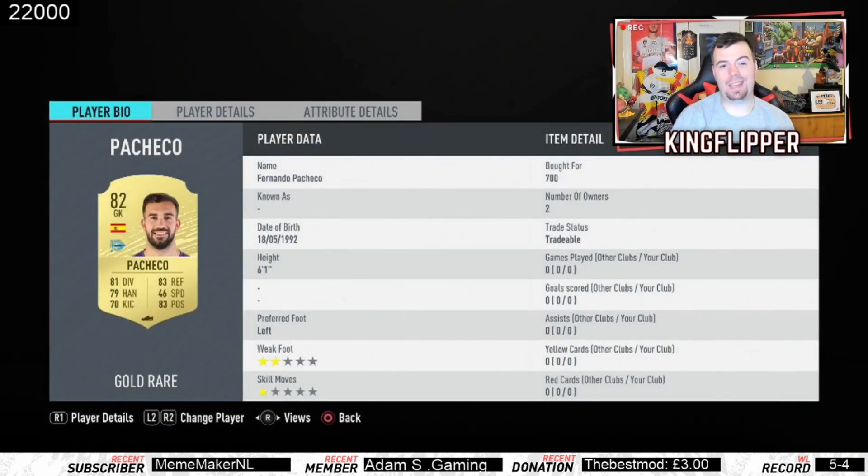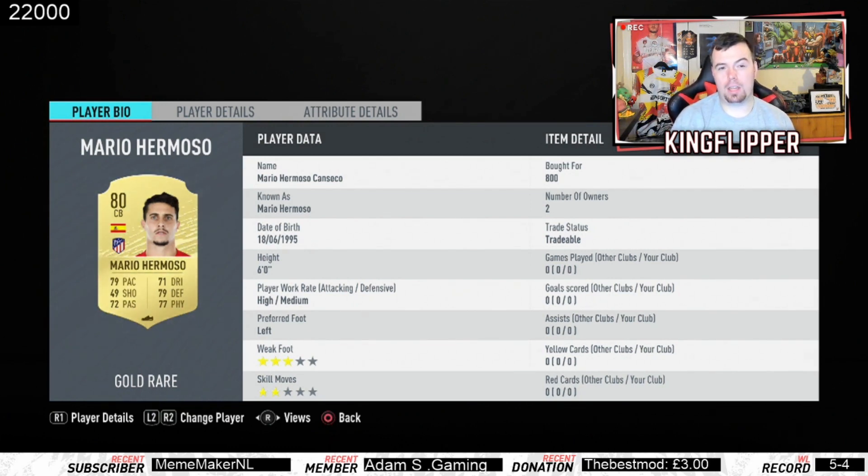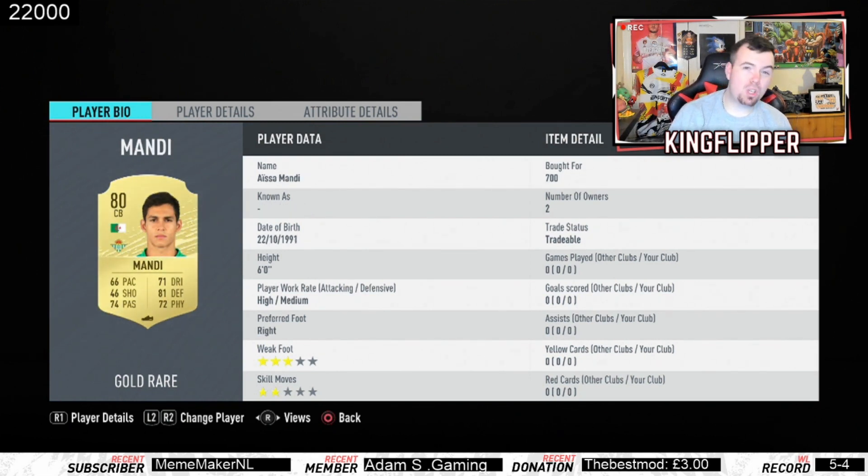Pacheco is 700 coins — minimum price, 82 rated. Peanut is 650 coins, minimum price. Hermoso is a centre back so you're going to pay a little bit more — I paid 800 coins. You could probably get Savage instead; I think he's 900 but he's 82 rated so you can use either. Mandy is 700 coins, a little bit more than minimum, but you could probably pick him up at 650.